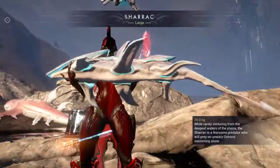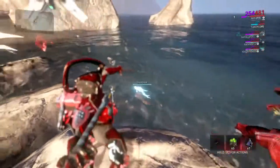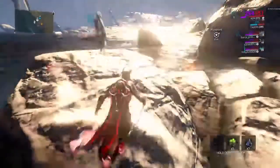Gugula can spawn here too, but there's probably no point. Fishing is probably the easiest way to get Ostron standing. The more you catch them, the more you'll succeed.